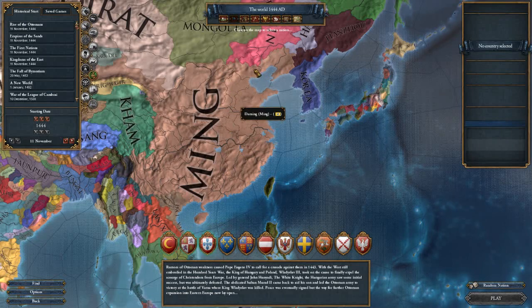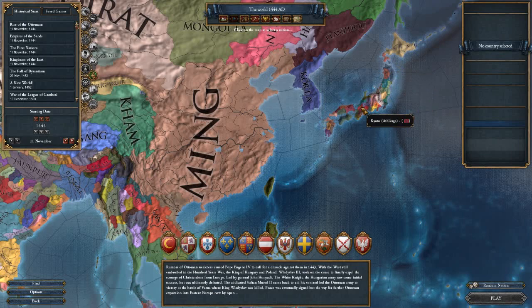It introduced a series of tributaries, which we'll discuss. It redefined how the Japanese Shogunate worked. It added Manchu banners, which is a late game thing. It added the Diplomatic Macro Builder, enhanced the religion Confucianism, and brought about prosperity, which is a feature for states.